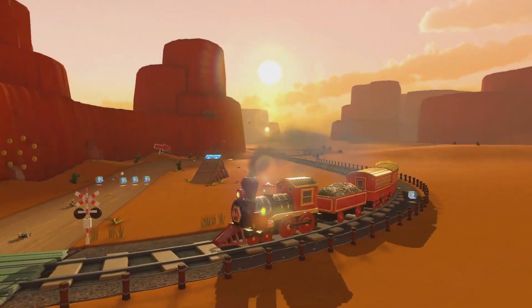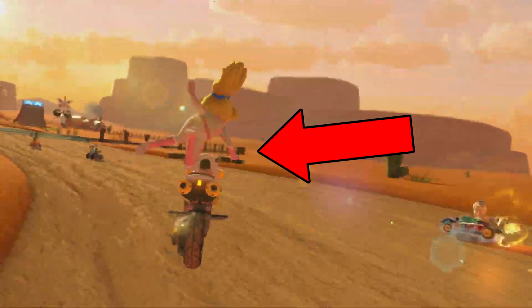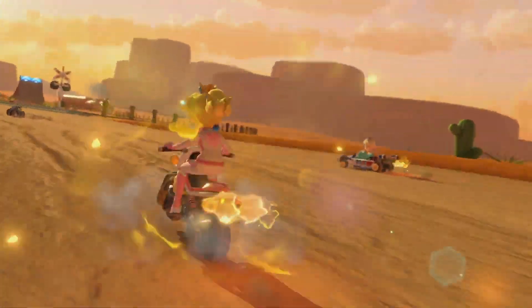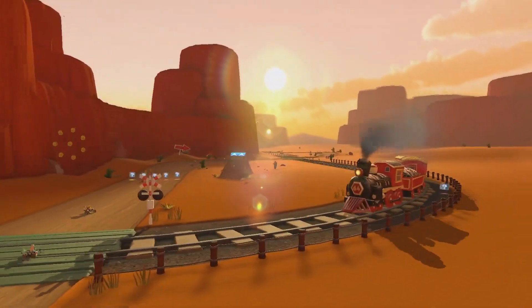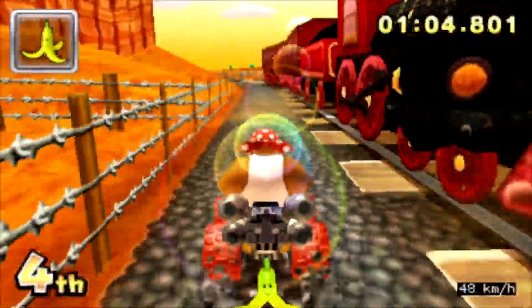Well actually, this scene shows Peach approaching the first train crossing, and there are no item boxes on the train tracks. This inconsistency leads me to believe that this shot took place on lap 1, and this shot took place at the beginning of lap 2. Moving on, as we approach the second crossing, either on the tracks or on the main route.